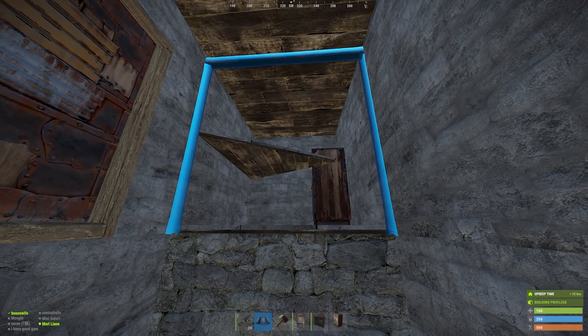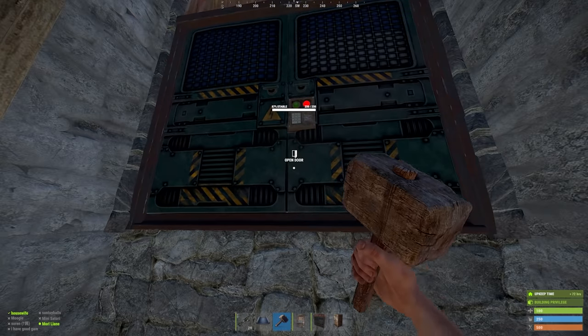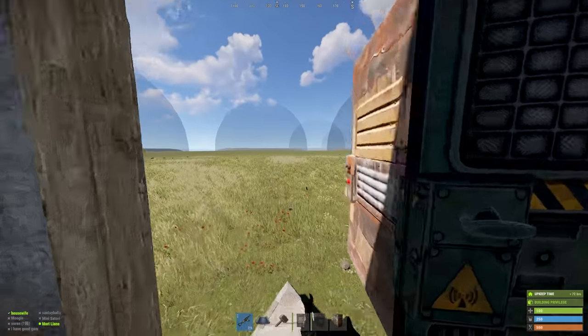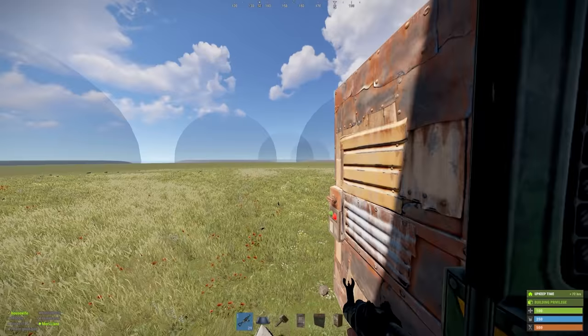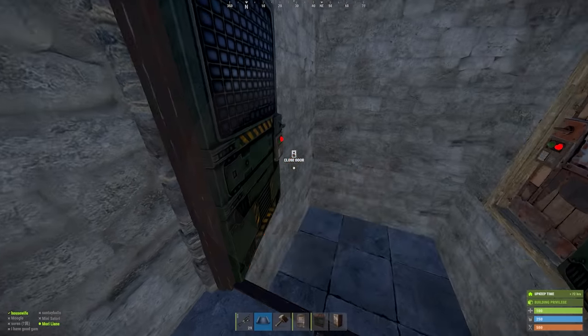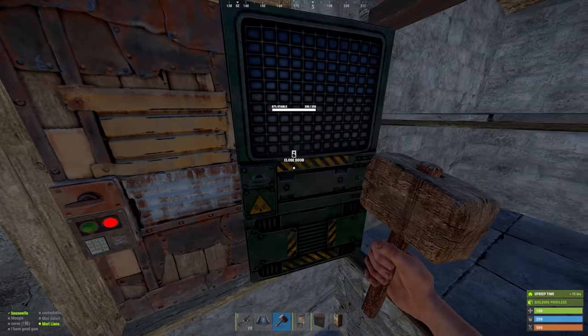Come inside and place a wall frame here with a double door inside of it opening towards you. Now if we open our door and die, nobody can pass through. This gives us a fighting chance in the event we die to a door camper. Finally, place this triangle floor tile pointing towards our entrance so that we can more easily traverse the base. Then we can start outfitting it.